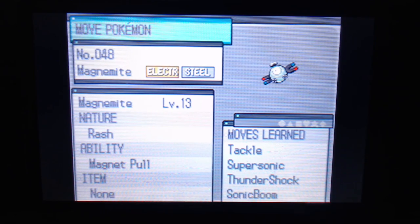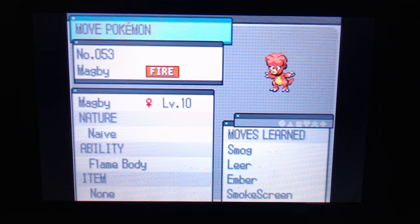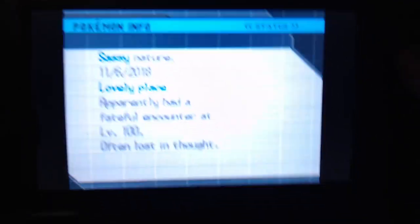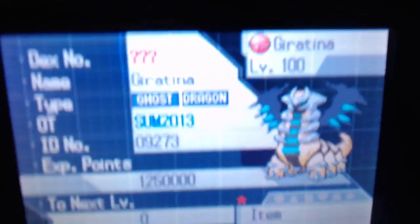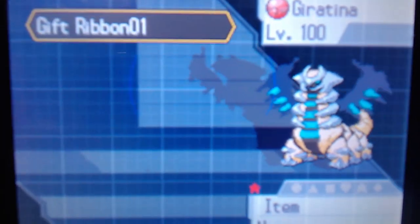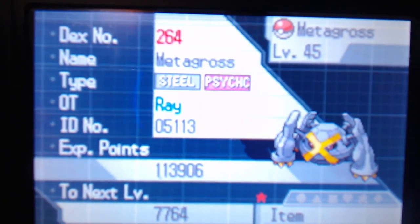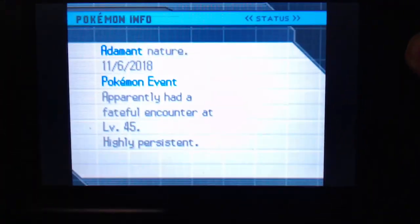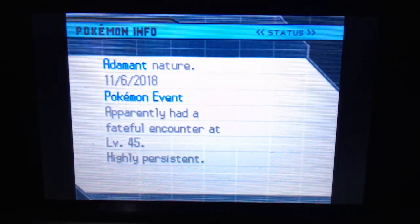There's a Mewtwo in there, a Darkrai somewhere, like three or four Pikachus, a Mewtwo, and a Scrafty. There's a bunch of Pokémon at the event. Summer of 2014 — that's when it came out. We got this event Metagross. It's the Champion Metagross. It's ridiculous.